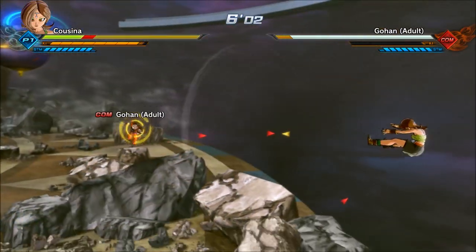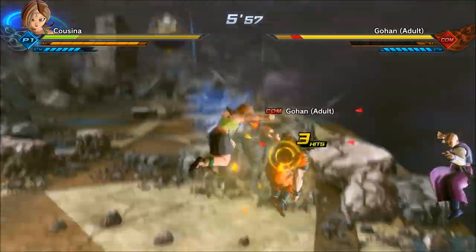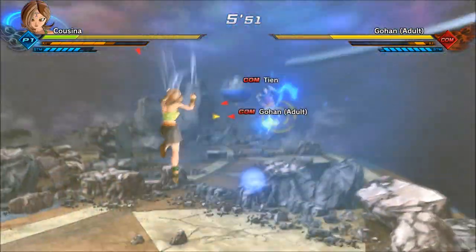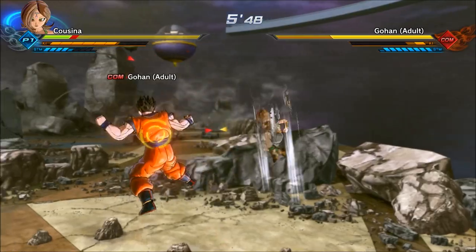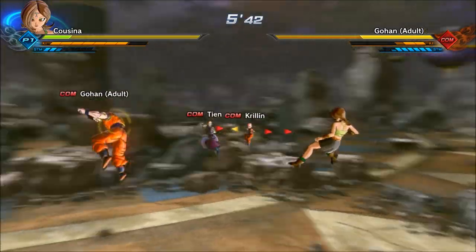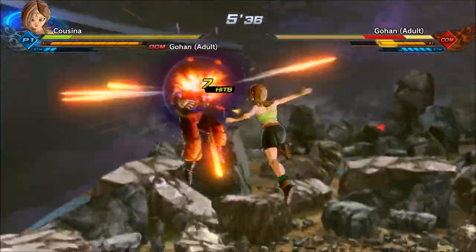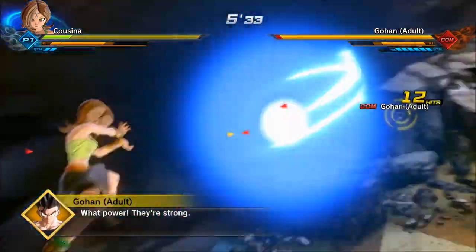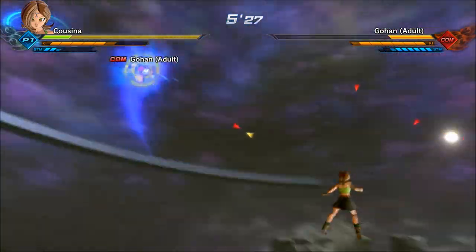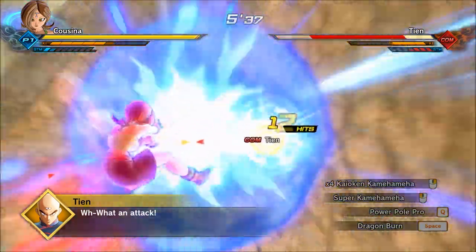If you haven't seen my Will It Combo video for Dragon Ball Xenoverse 2, I show off the heavy-light-heavy-light combo which works with both female Earthlings and female Saiyans, that you can use to string into an ultimate that will connect even if you haven't landed a stamina break. So check that video out if you can. I'll probably mention a lot of those skills in this video too.